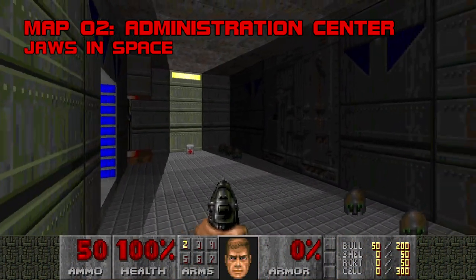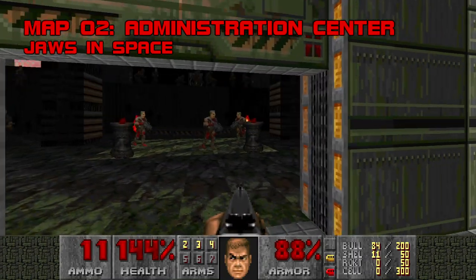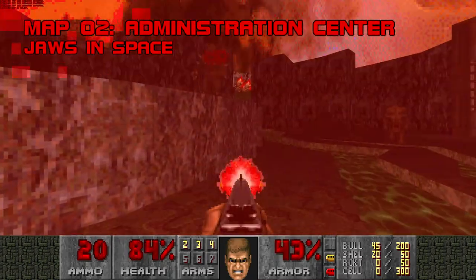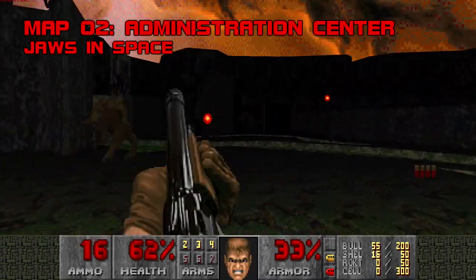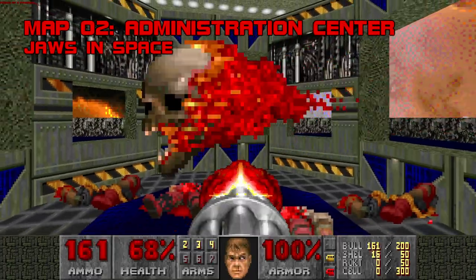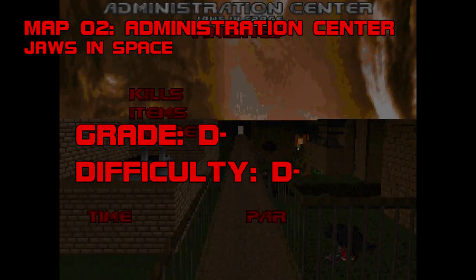Map 2, Administration Center. What a stinker. Administration Center is extremely primitive and inconsistent — a basic wheel-spoke design that starts a new theme in every room and buries a quarter of its monsters in an obscure secret fight. Besides adding two minutes of optional gameplay and some shotgun shells to the mix, this jagged cliffside waste dump serves no purpose. On top of it all, Administration Center is one of the crudest Doom bathrooms of all time. After playing TNT Revolution, it's surreal to see Jaws in Space's name attached to this map. D-, D-.